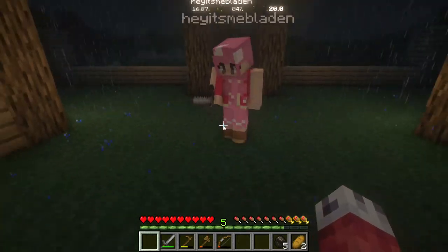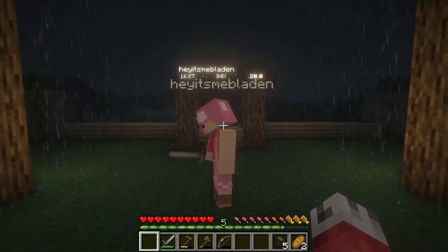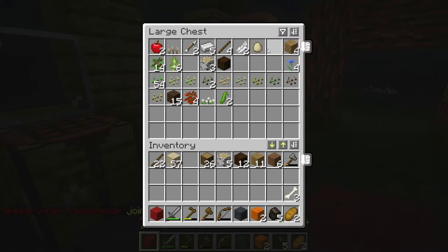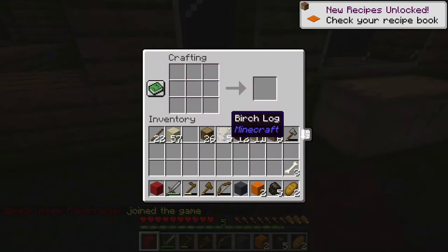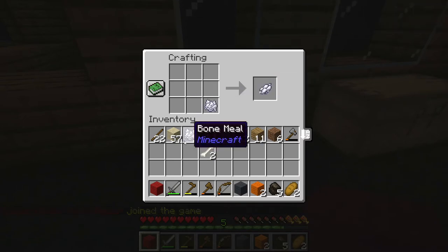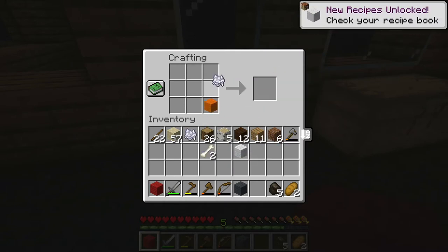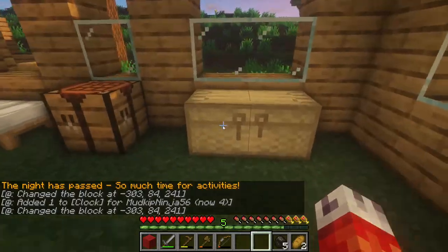We don't have beds because she was killing all the sheep for wool, but it had to be the same color. We learned that the hard way. We can try to re-dye the wool back to white. After figuring that out, the rain has stopped and it's daytime again. There's that bee I tried to kill last time — it looks damaged.